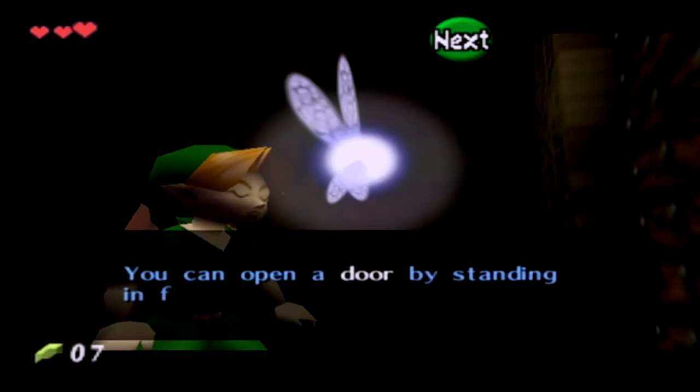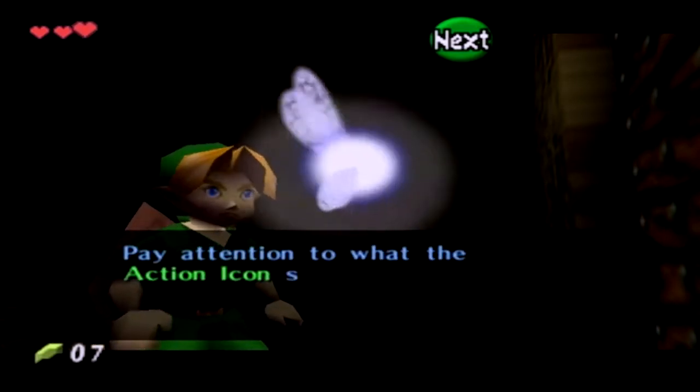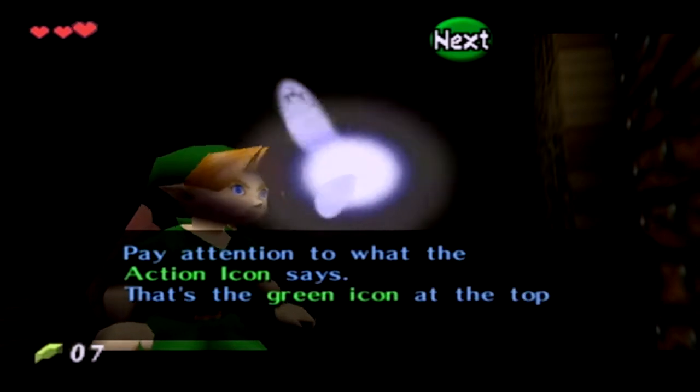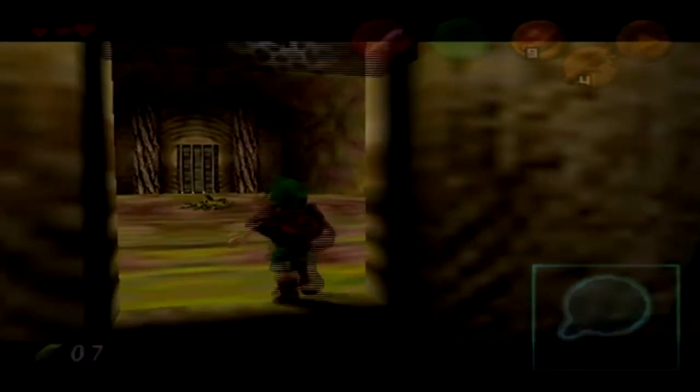You can open the door by standing and pressing A. Anyway, I keep losing my train of thought. Navi, you're interrupting me. Bit of a trend for this game - Navi interrupts you all the time. It's just all around annoying.